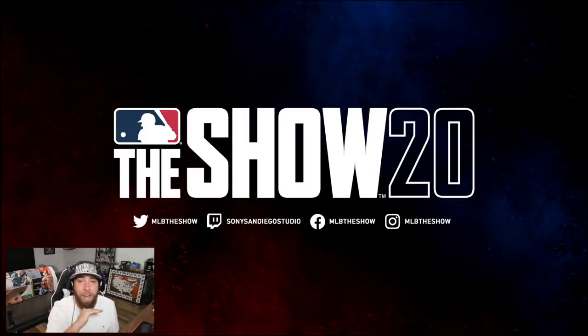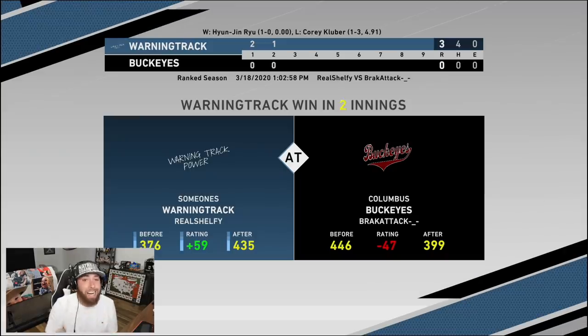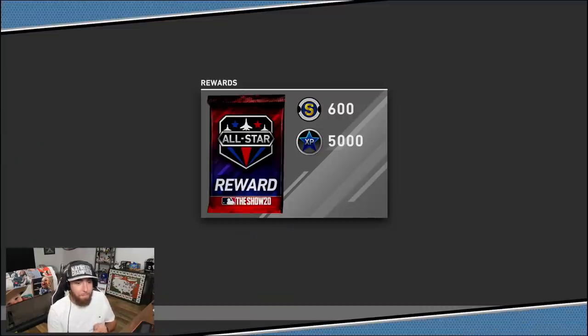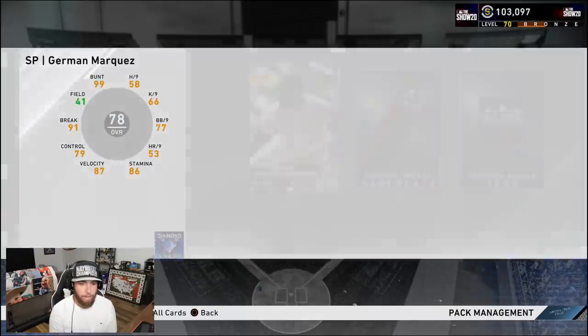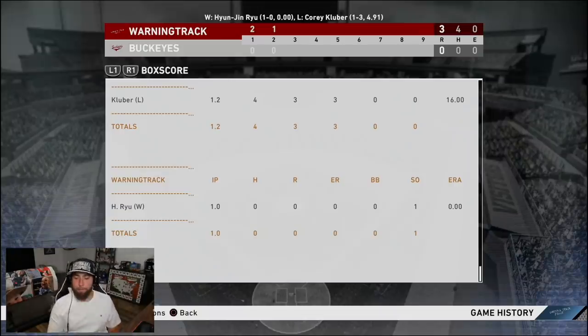I'll take advantage of these special packs now early in the year while we get them, because once we get up into the higher divisions you're just not going to see it very often. Let's tally up the packs. We just got to all-star, so we got 5,000 XP, 600 stubs. We'll open up this all-star pack — Jermaine Marquez is not going to make the team. We won the game — four hits, three runs, two homers, and one strikeout with Ryu. That's 11 packs.